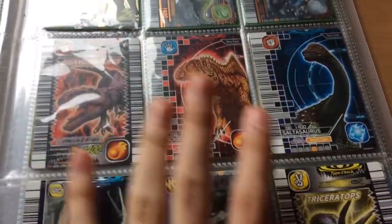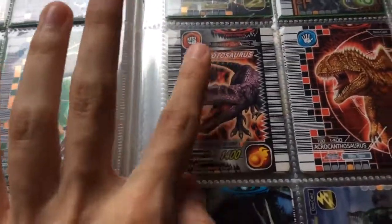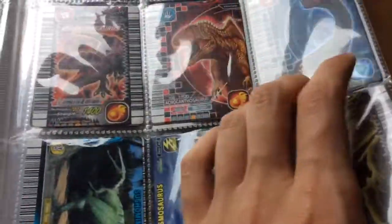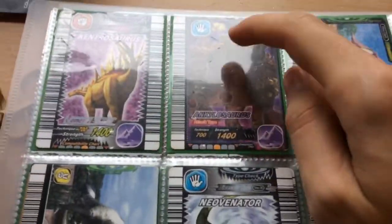Pretty much every common in here is for trade unless I say otherwise. Giganotosaurus is not for trade — it's the only one I have. My Fossil Acro isn't for trade. Ankylosaurus isn't for trade.